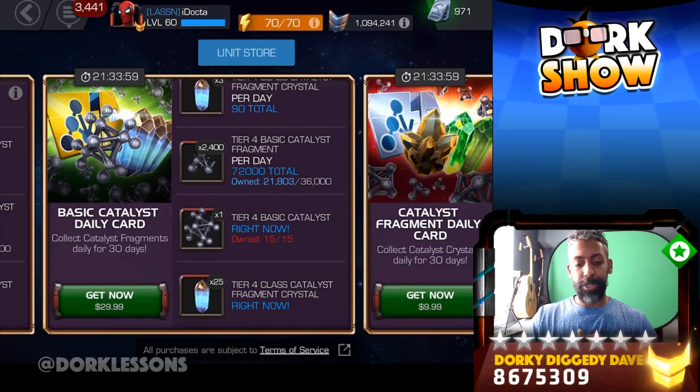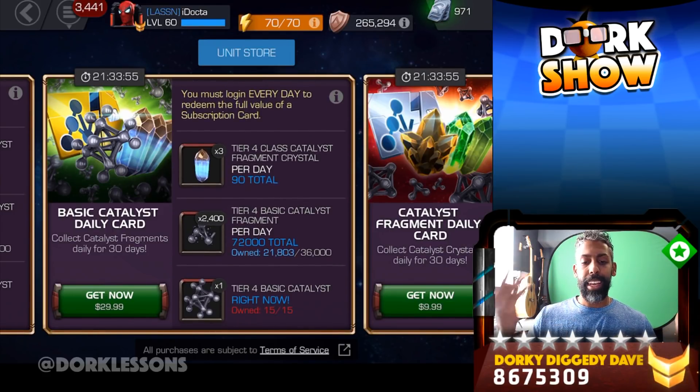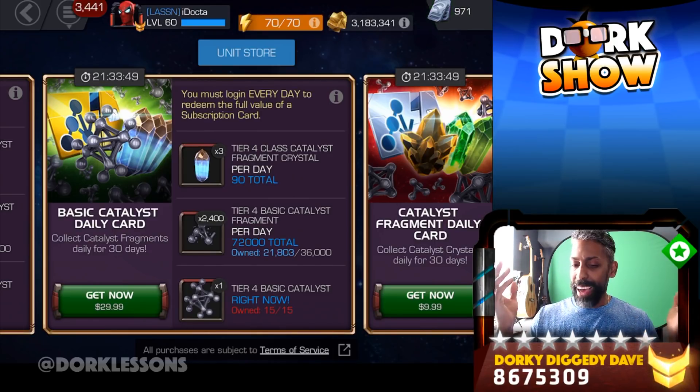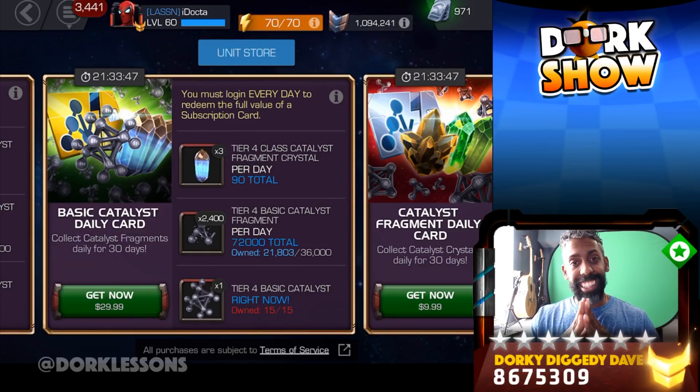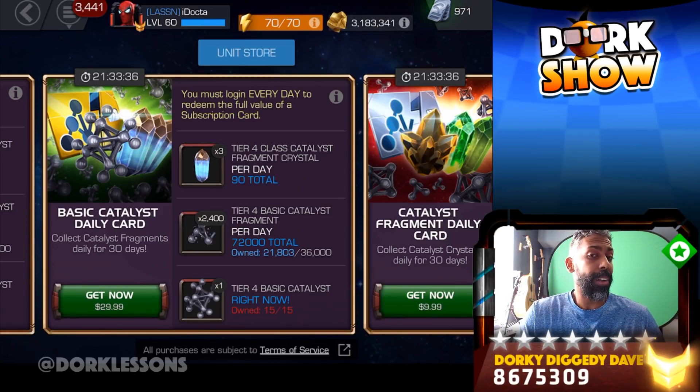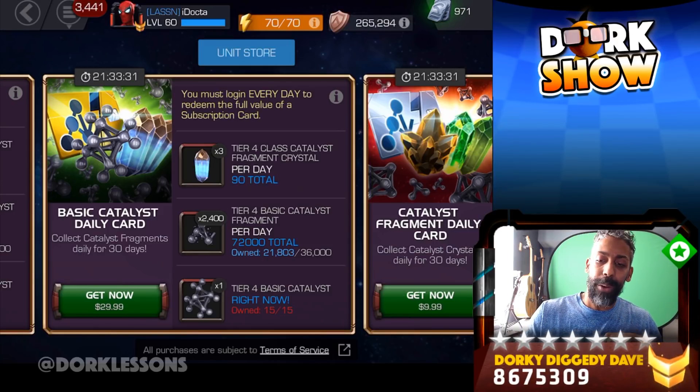You've got Tier 4 Class Catalyst Fragment Crystals — you get 25 up front, and you get three per day total. That's going to help you with Tier 4 Class Catalyst as you go along. But I think right now the main thing is Tier 1 Alpha. We really need some kind of a deal with Tier 1 Alpha because they are very, very scarce at the moment. So if you are hurting for Tier 4 Basic and you have an overabundance of Tier 1 Alpha, this one is for you. Other than that, can't really recommend that one.